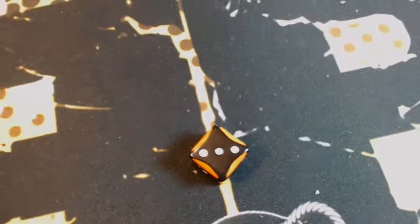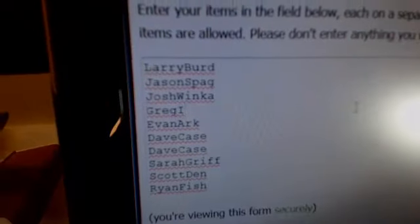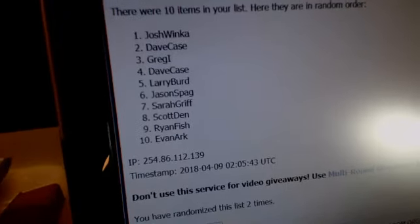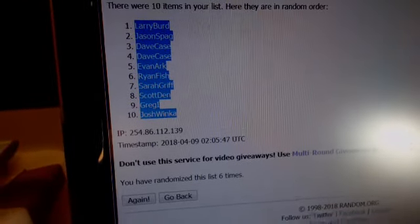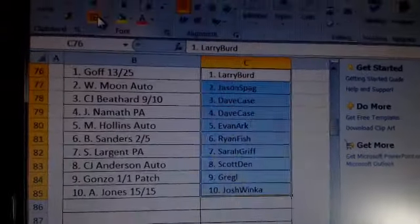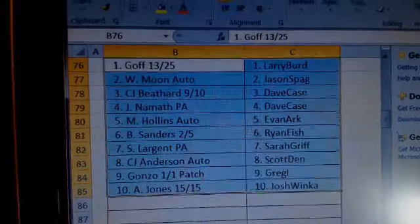Alright, now the names get randomized a total of six as well — three plus three. Good luck everyone: Larry, Jason, Josh, Greg, Evan, Dave, Wayne, Scott, and Ryan. May the boom be with you. Here we go, one, two, three, four, five, six. Zoom out, copy, paste them back and your cards are right there.